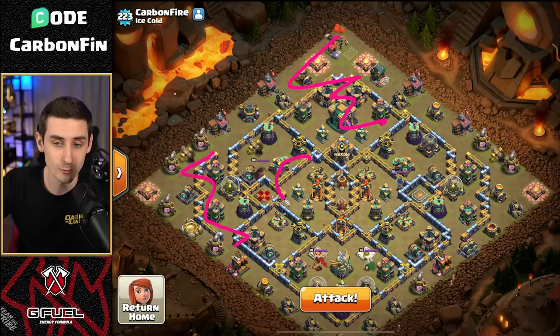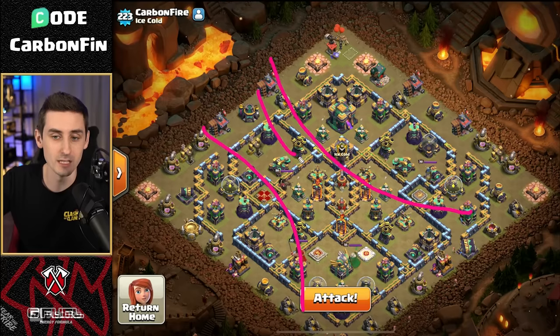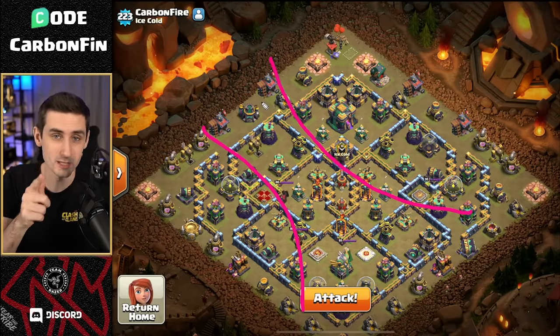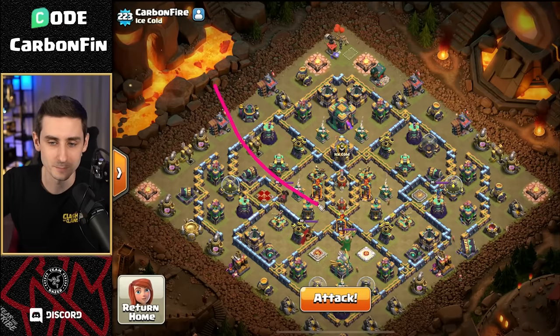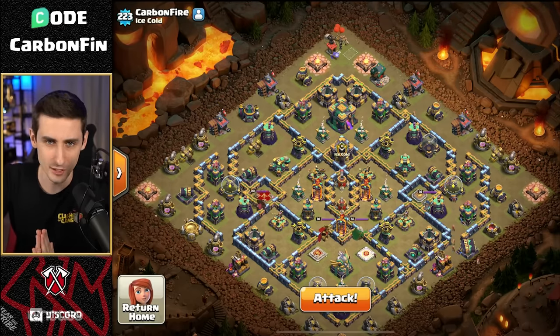Then when do you pop the warden ability? Right here as they are exiting this shape through here. So the warden ability is protected. You've got to make sure you get your miners down, the warden down, the hogs down, the royal champion, all the way through here to push like that. So let's go ahead and give it a shot with the siege barracks hogs.